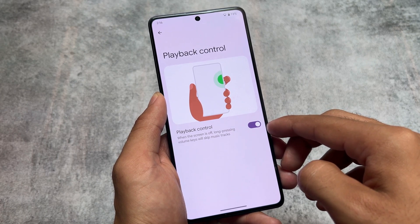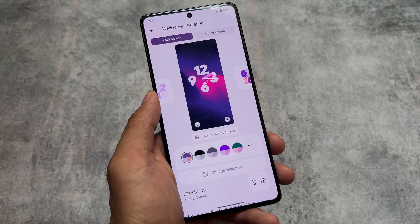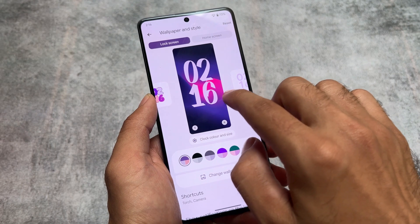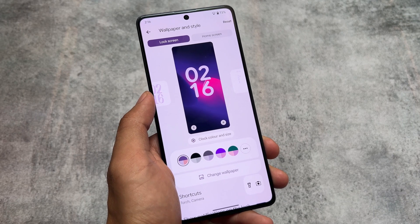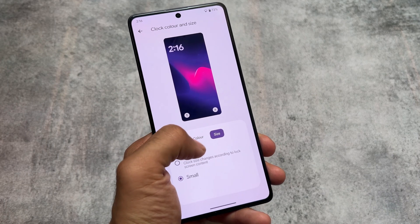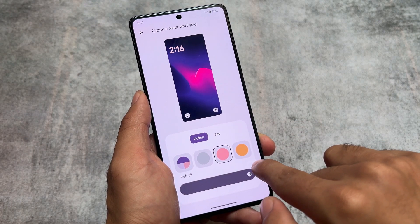Playback control is very useful — when the screen is off, long pressing the volume keys will skip music tracks, which is great for users who listen to music frequently. We also have all the lock screen clock styles available, which is nice because these are officially implemented in Android 14 by Google, so custom ROMs get all these customizations included by default.